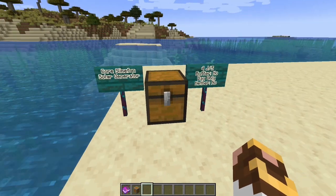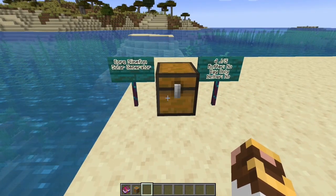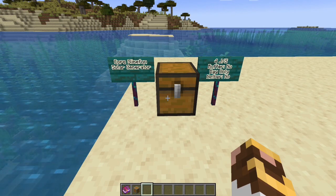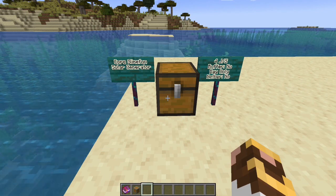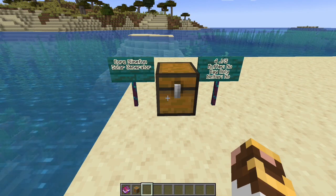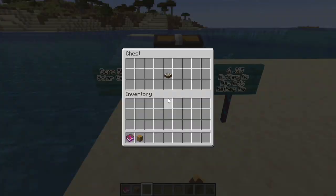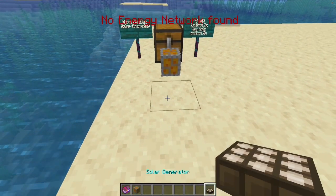We're going to start with the core Slime Fun solar generator — the basic solar generator. You're going to need tons of these if you're going to go solar power of any kind. A lot of the late end-game power generation in Light Expansion and Infinity Expansion are going to require energized solar generators, which leads back to this one. This one generates four joules per second.